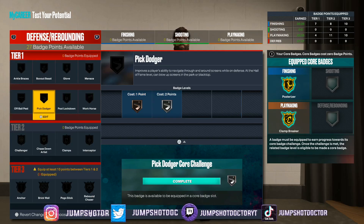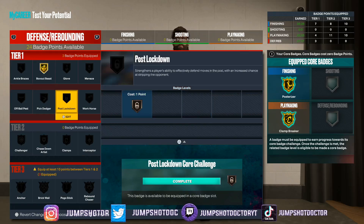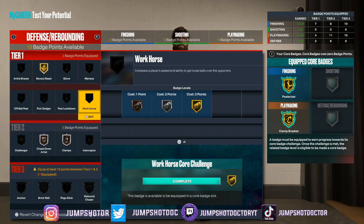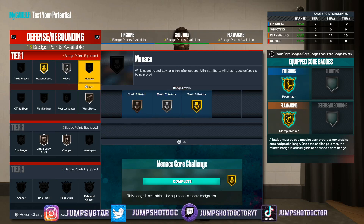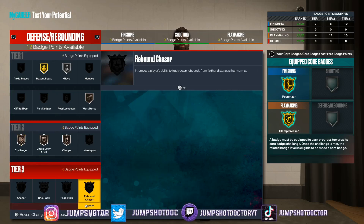Last thing — this video should not be 30 minutes long. Box out beast gold, we get silver rebound chaser. Bronze chase down. Clamps is probably the most important badge on this 6'9" — we're going to be able to guard centers and guards. Always go bronze workhorse if you can. Silver glove. Bronze challenger.